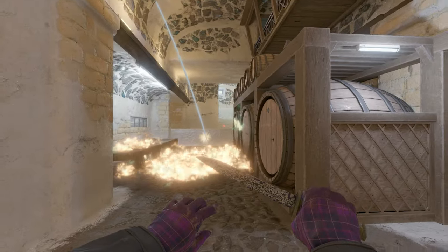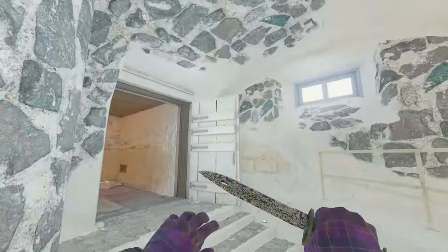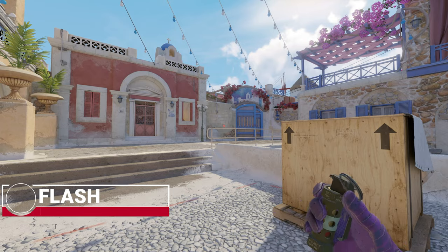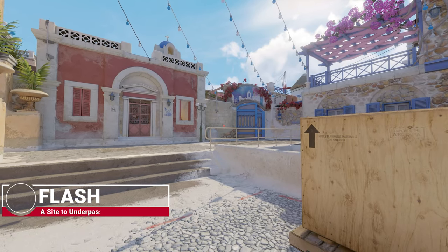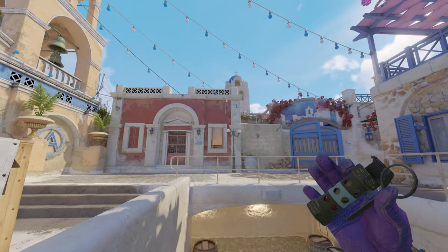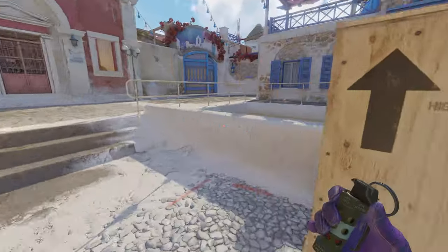It goes perfectly down into the underpass, into the wine cellar, stopping enemies from rushing out here — just to prevent them taking a bit more room so your teammates have time to come down and maybe peek for an easy frag. If you go aggressive on A and want an easy peek in underpass, you need this flash first.